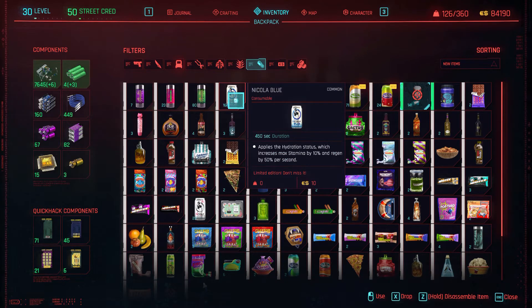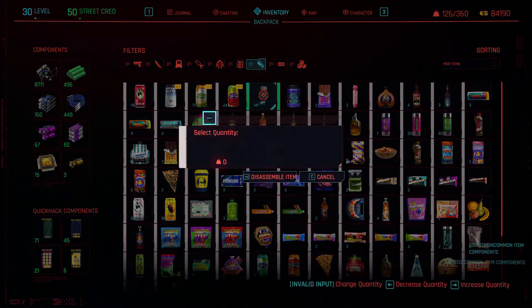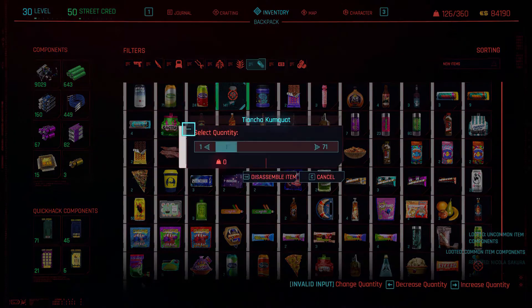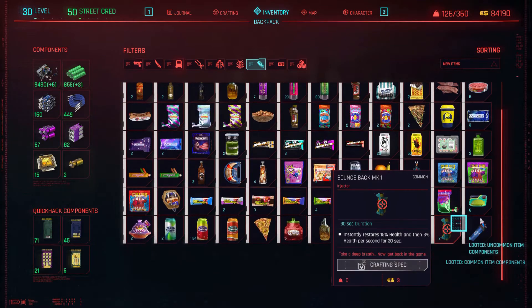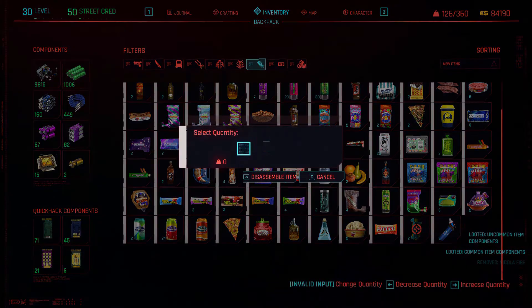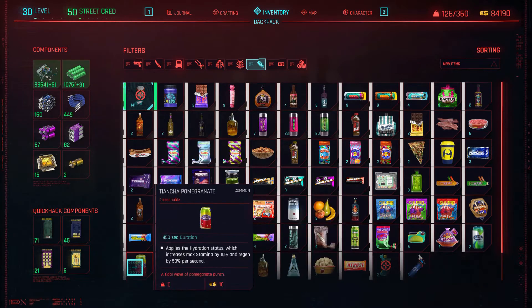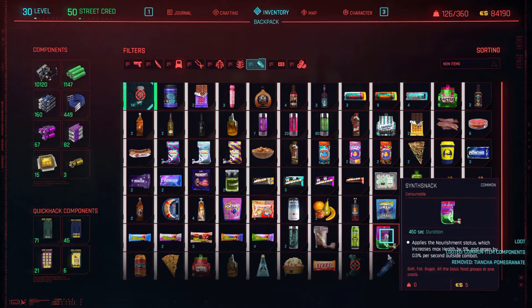What you want to do now is just disassemble all of them and you'll wind up with an inordinate amount of crafting supplies. I got over a thousand supplies — close to 1,200 — doing that on just one run through.